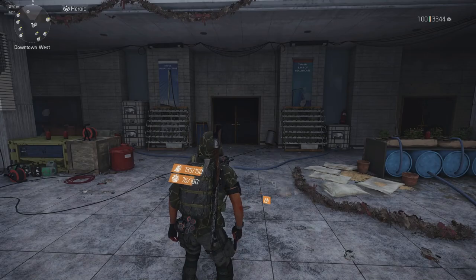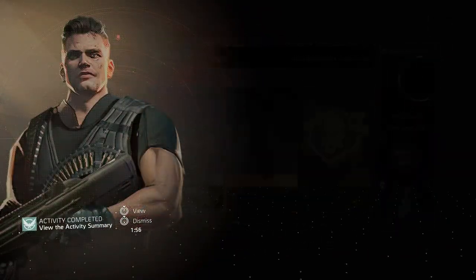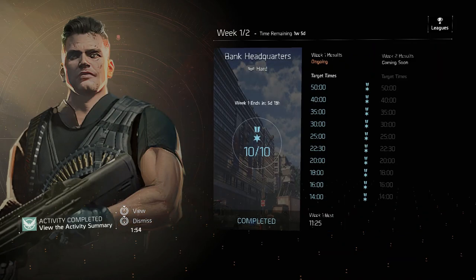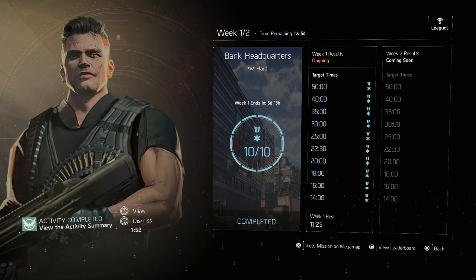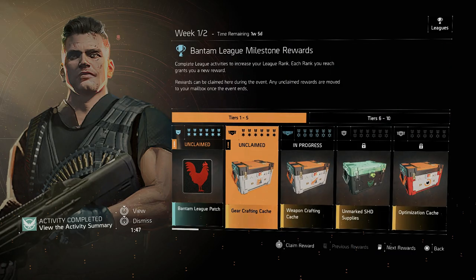That's the build right there guys. Let's double-check the season — make sure we got all 10 points. We did: 10 out of 10, 11 minutes 25 out of 14 minutes. That's it right there guys, see you in the next one. Nothing but skills out.